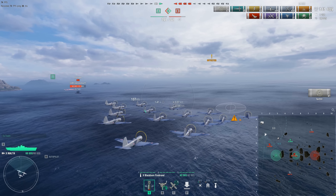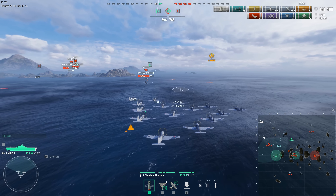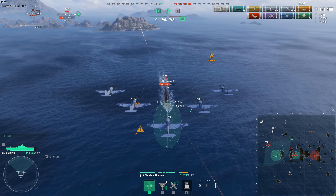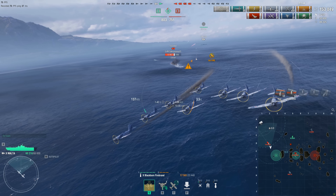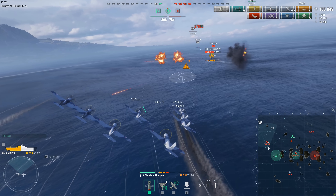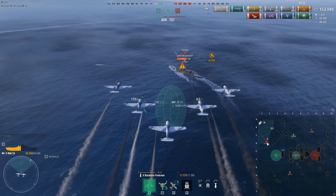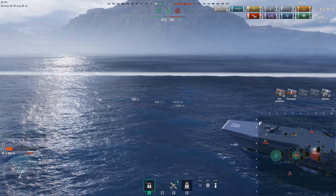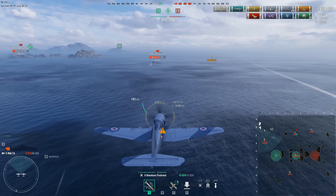That's what it is with the Malta: it doesn't have a bad squadron. All three are quite good at what they do and you can reliably use them against almost every class. The carpet bombers can easily dump on destroyers even though they're AP. The torpedo bombers easily handle battleships, cruisers, and light cruisers. The rocket planes — short machine gun run-up, large reticle, large number of rockets, very good fire chance — what's not to like?